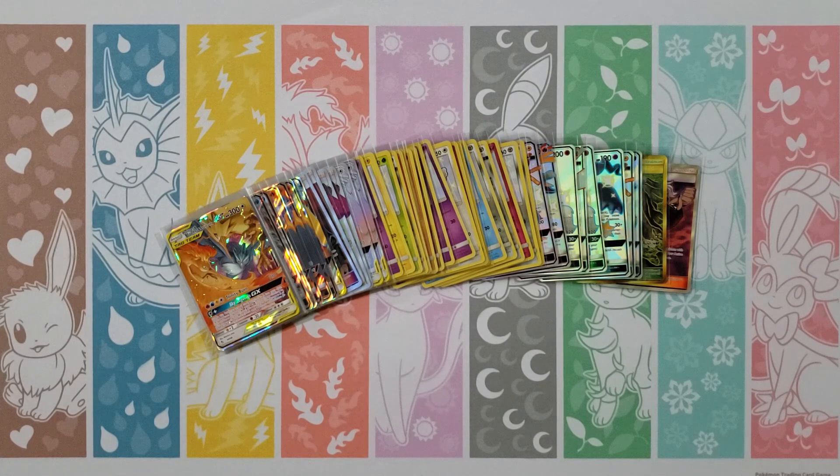Then from there: one, two, three, four, five of the normal Full Arts, and two Rainbows. So overall, not bad. Let's go into the Shinies. We got twenty baby shinies total — one out of five packs had a baby shiny. What do we like best? I like the Poipole, I like Diancie, and Swablu is neat.